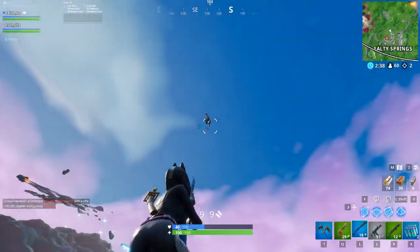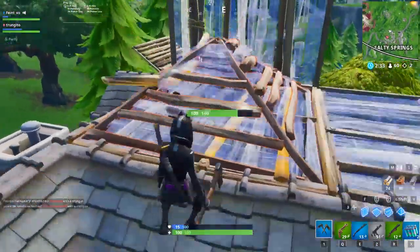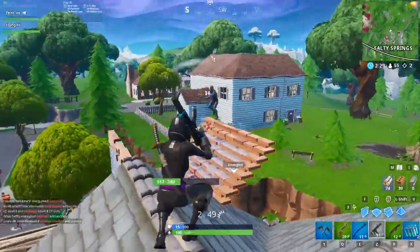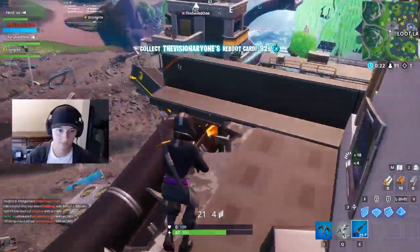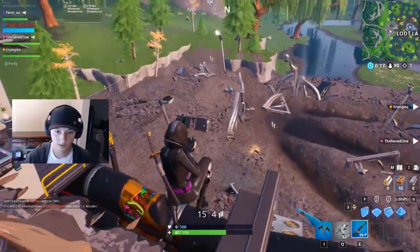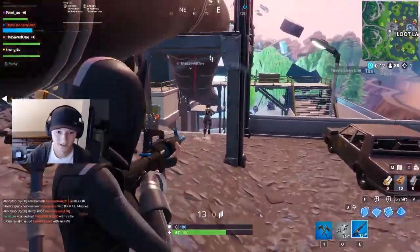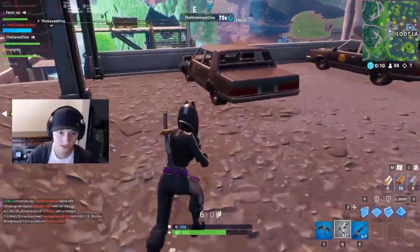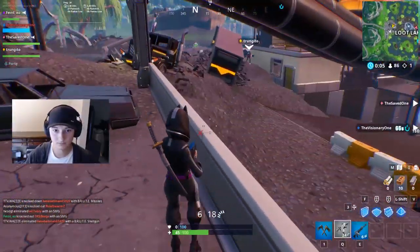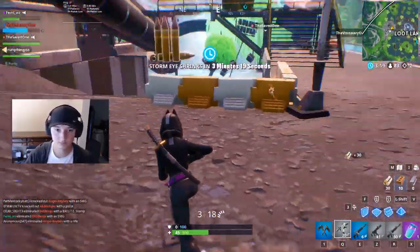So once you take high ground, you should immediately be looking for shots, not building up an extra three levels. If somebody is trying to contest your height, try to find an opportunity for a quick shot before building up to keep height. There are also situations in which building is just better, like when you're fighting multiple people — high ground becomes incredibly important. It's all about figuring out your priorities and training your gut reactions to be the correct play. Over time, you'll build up and improve upon this gut feeling for which things are more important in certain situations, and this is a large part of what we call game sense.